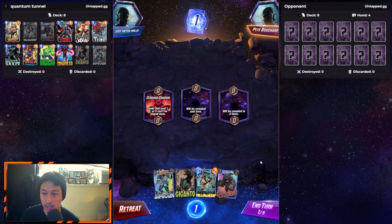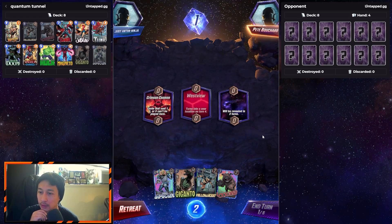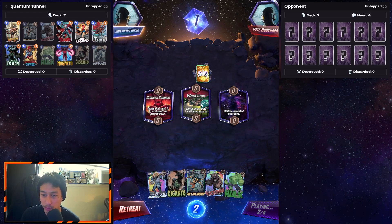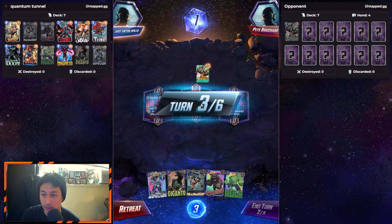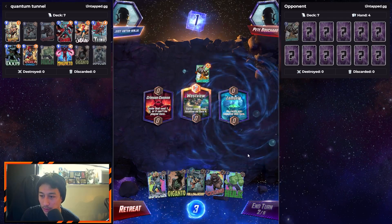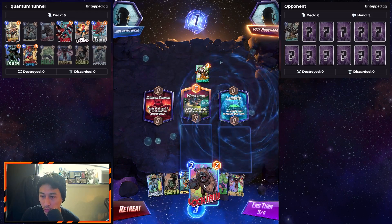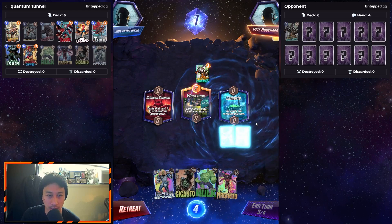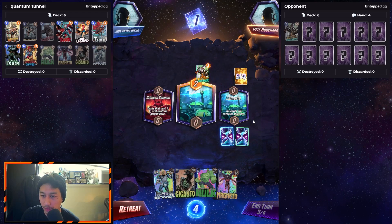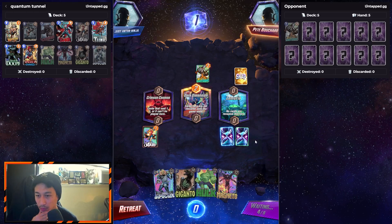We got Crimson Cosmos — cards that cost 1, 2, or 3 can't be played here. We'll hold on to Yellowjacket now that we have Lockjaw. Westview turns into a new location — Westview, New Jersey. Cards are not revealed. We still got a turn play. We'll just add those two. Turn five.